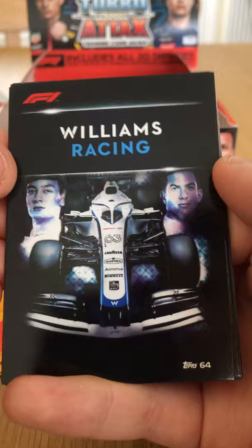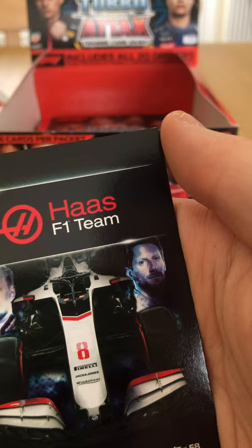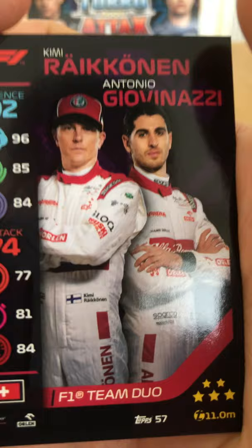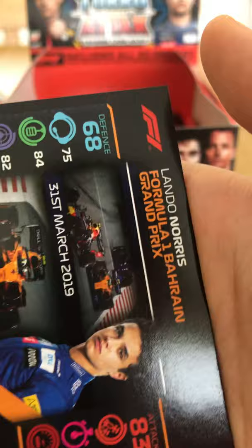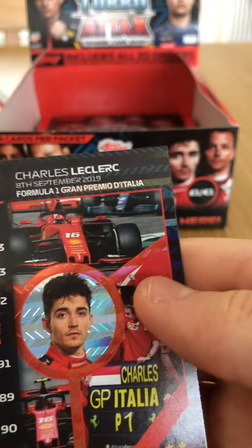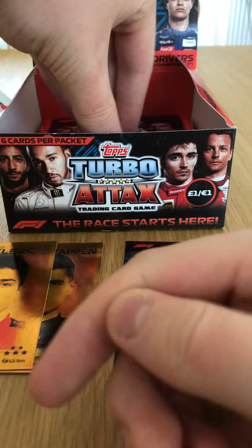Another game guide. Williams team card of Russell and Latifi. Alpha Tauri team of Kvyat and Gasly — Gasly winning in Monza this year, his maiden Grand Prix victory. Kevin Magnussen and Roman Grosjean for Haas. Räikkönen and Giovinazzi for Alfa Romeo team duo. Lando Norris Live Action from the Bahrain Grand Prix fighting Pierre Gasly in the Red Bull. And finally a Memorable Moment — Charles Leclerc at the Italian Grand Prix where he won under pressure from Hamilton and Bottas.